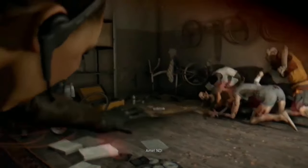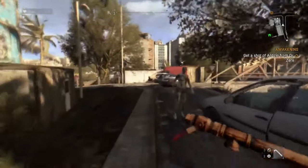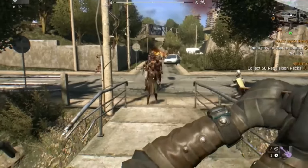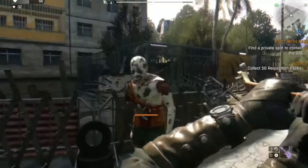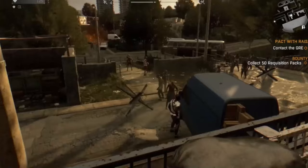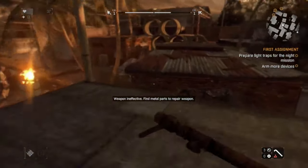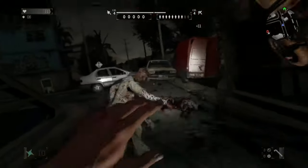Dying Light Platinum Edition. The fictional city of Harran in the wake of a mysterious outbreak has been overrun by its infected zombie citizens. You play the role of Kyle Crane, a global relief effort agent, and your mission is to fight and parkour your way through the hordes of the undead with the goal of recovering sensitive documents that have fallen into the hands of a rogue post-apocalyptic political faction. Over the base campaign, Platinum Edition adds The Following expansion along with Be The Zombie, Bozak Horde, and Hell Raid modes, plus cool new weapons and skins. While some might feel it looks better on other platforms, everything to love about Dying Light is still there — the thrilling fights and parkour, the solid day-night cycle, the increased challenge at night, and the immersive, bleak world.